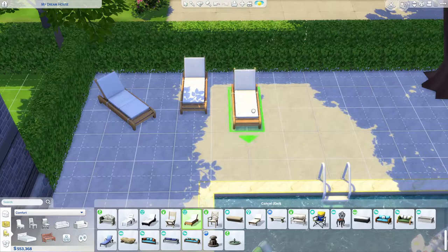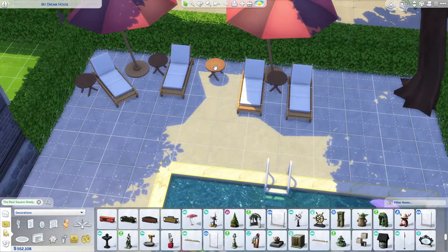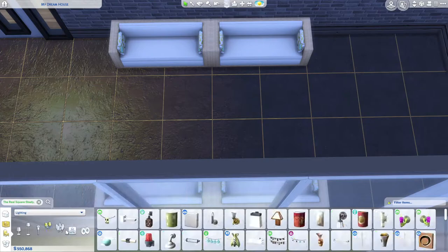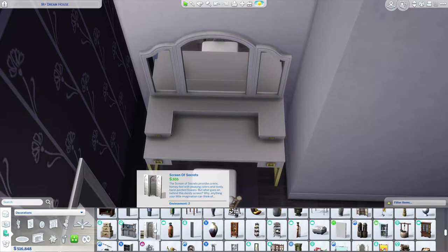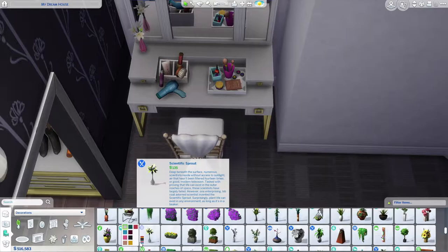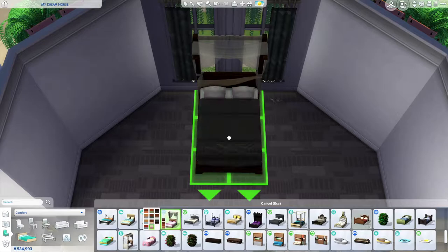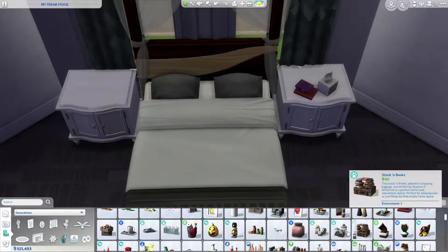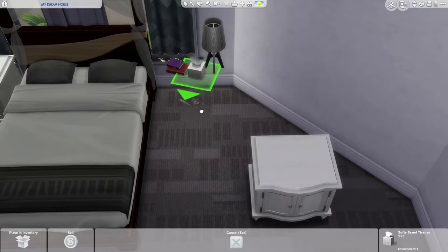There are four bedrooms: a master with an ensuite, two boys' bedrooms, and a guest bedroom — because usually, when there isn't a pandemic, my nieces and nephews come to stay often. I wanted them to have a room they could use as they get older. There are three bathrooms — a half bath downstairs, a family bathroom, and the ensuite. The house cost 297,027 simoleons when finished. There's also a closet downstairs next to the kitchen, a games room, two offices, a laundry room upstairs, and an upstairs balcony.